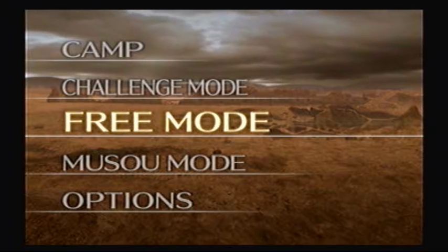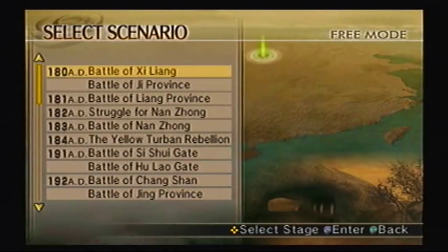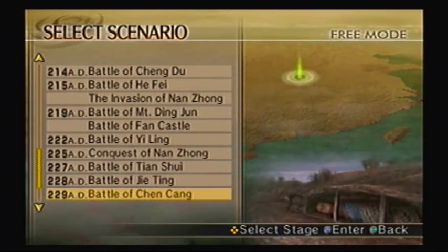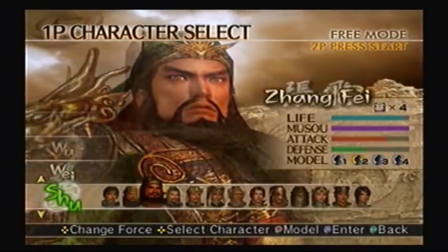Hey everybody, the Banga's back! Welcome to part 64 of Let's Play Dynasty Warriors 5, brought to you by GameAnyone.com. This weapon's for Wei Yan of Shu. To get his weapon, you go to the Battle of Xincheng, play under Shu's forces, and of course play as Wei Yan. So, let's get started.